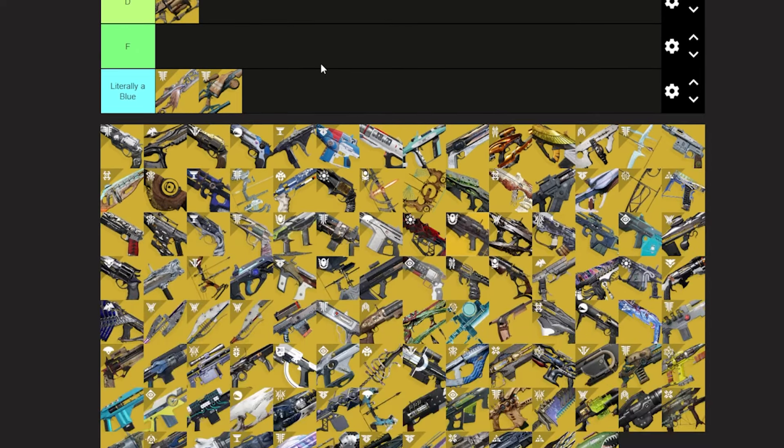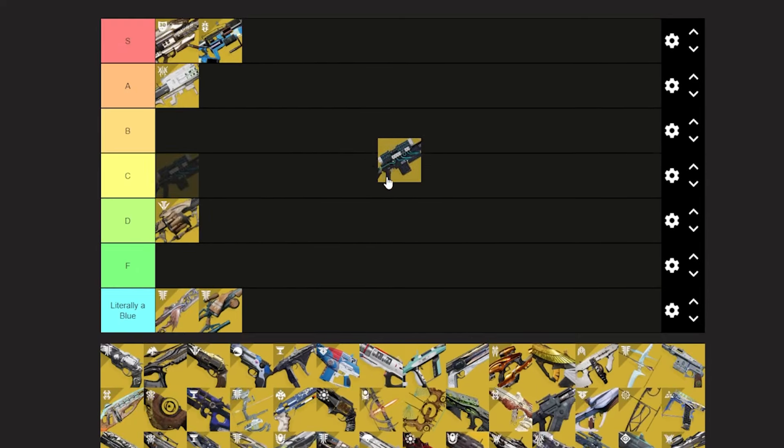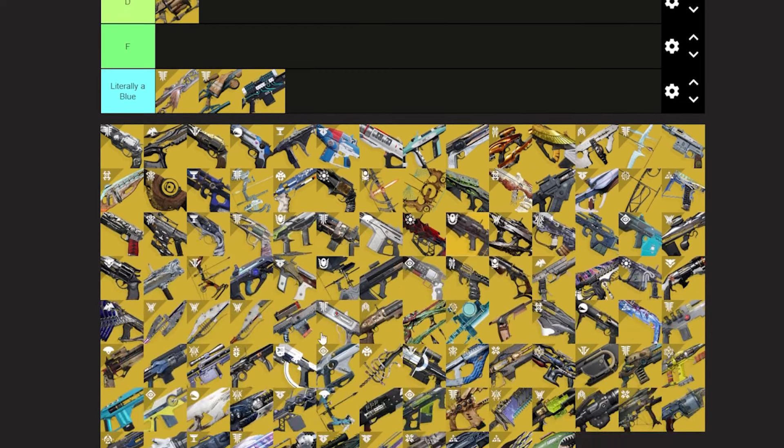D.A.R.C.I. — F tier. It's a blue sniper rifle with Voltshot that happens to be in the heavy slot. It's a heavy sniper rifle that does basically the damage of a special sniper and it has slightly better Voltshot on it. What is the point of this exotic? It's just bad. Just do something to D.A.R.C.I. — make it better.